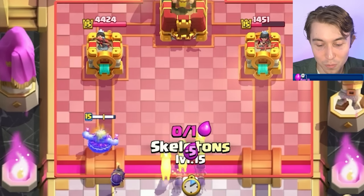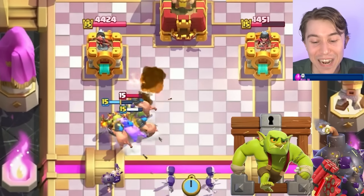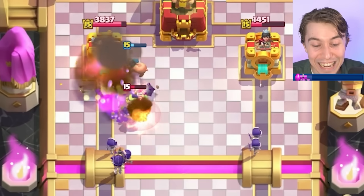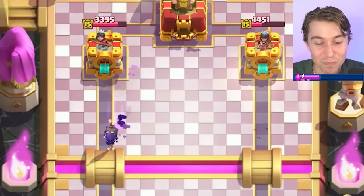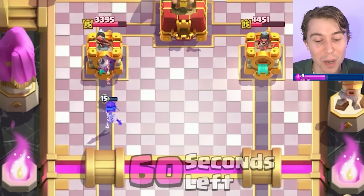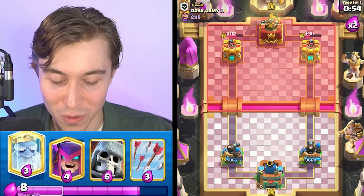So I can go for Royal Hogs and split up our Skeletons as soon as possible. He might go for the Cage, but that is not the right play. He is in a trouble situation — oh my goodness. Evo Bomber is back in business and it's about to get two bumps on the tower. If it's close, it does more damage — you want two bounces, and that's what we got.